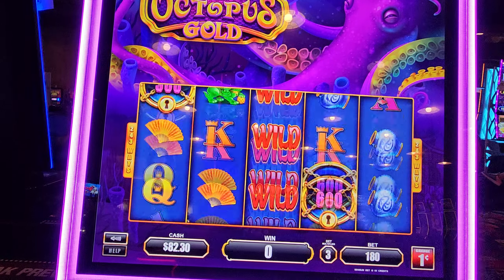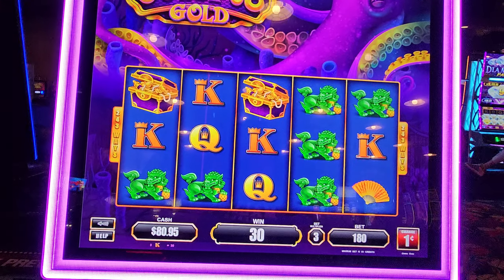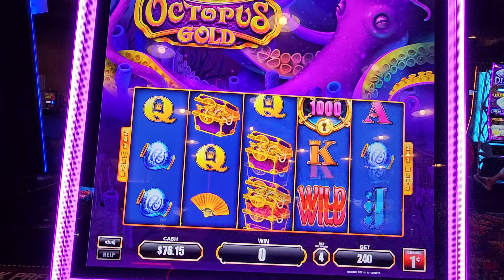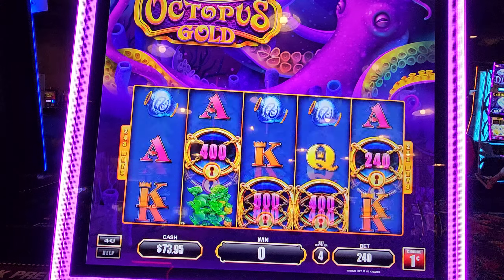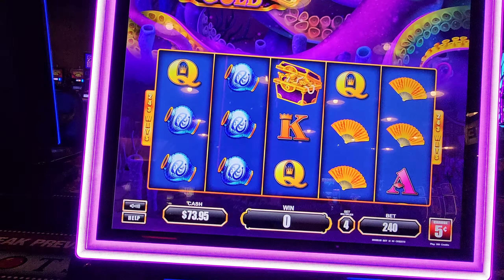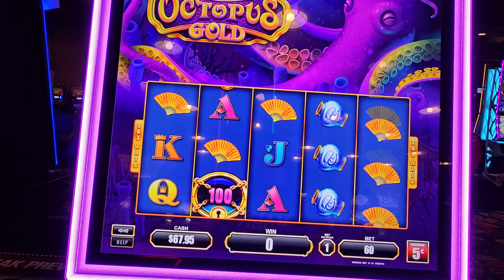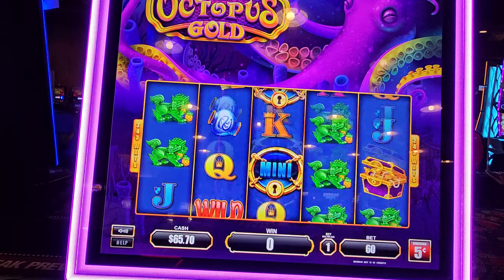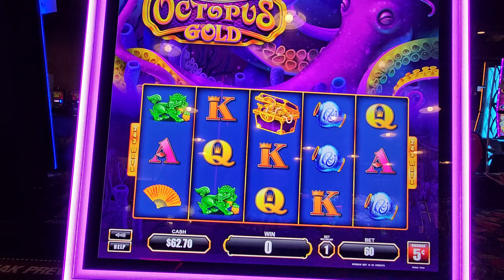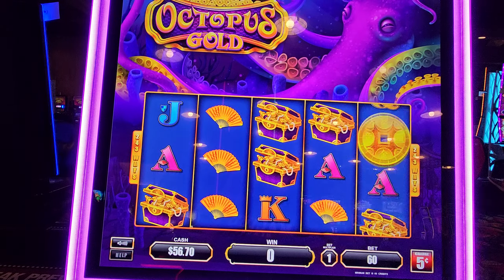Okay — kings, jacks. Let's try 240. How do you unlock that money? Let's try some five cents, let's do a three dollar bet. Anything? Man, this is stingy. Wow.